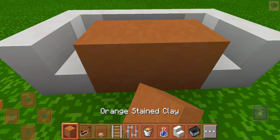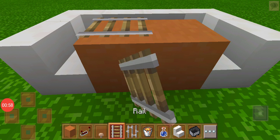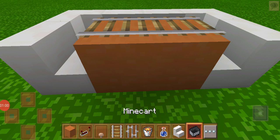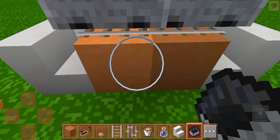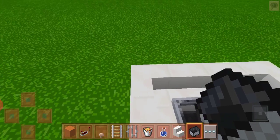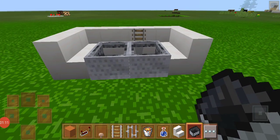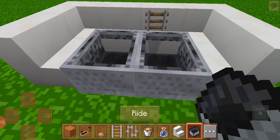Now take any block of your choice and add the rails. Place two minecarts, then break the block. Don't disturb the minecart or it will move out of its place. Now just go near it and give it a ride.